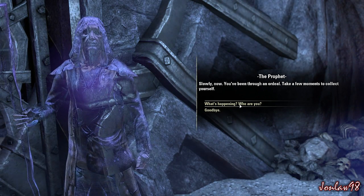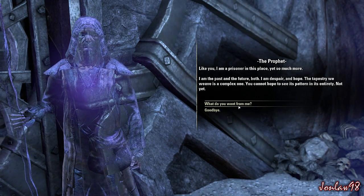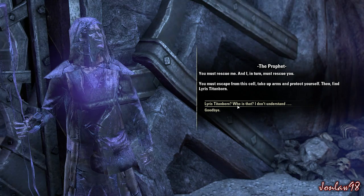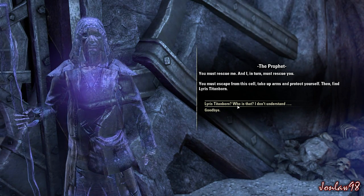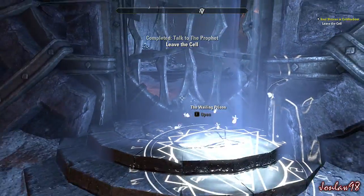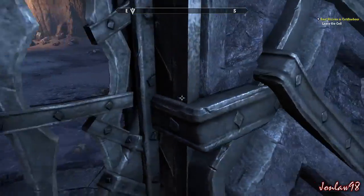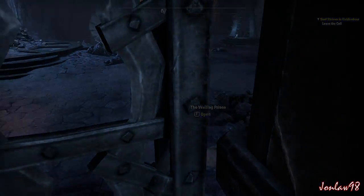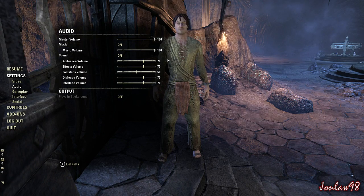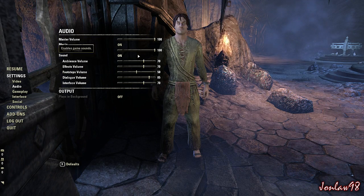The opening cutscene begins with a mysterious figure speaking: 'I am the past and the future both. I am despair and hope. The tapestry we weave is a complex one. You must rescue me and I in turn must rescue you. You must escape from the cell, take up arms and protect...' I'll stay quiet during the cutscene so you guys can enjoy it.